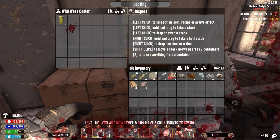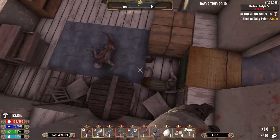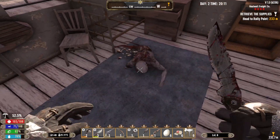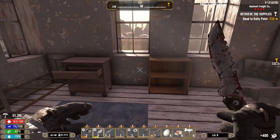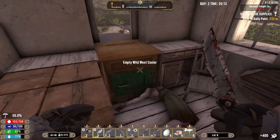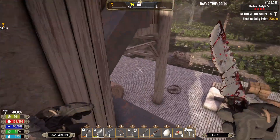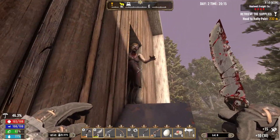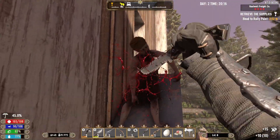Easy enough. We've got another skill point. These crawlers - I hate the crawlers. I think the crawlers are the worst enemies for me. I know they probably aren't for other people, but I really don't enjoy them.